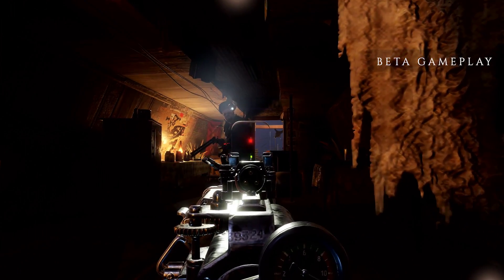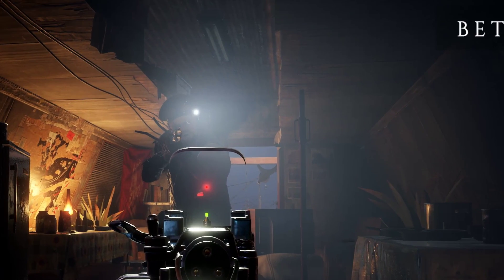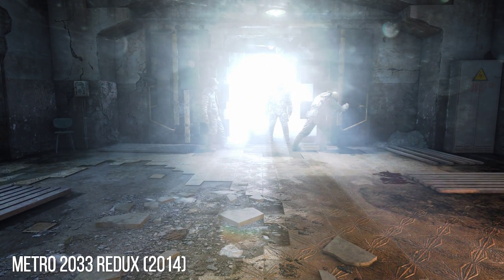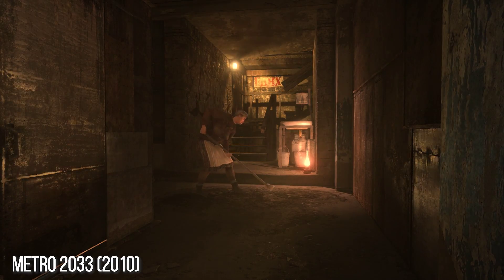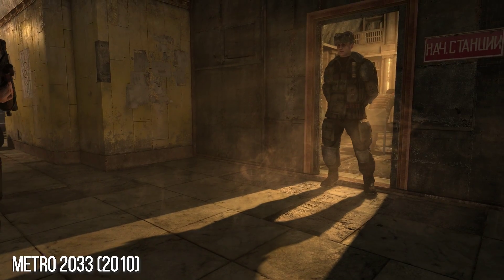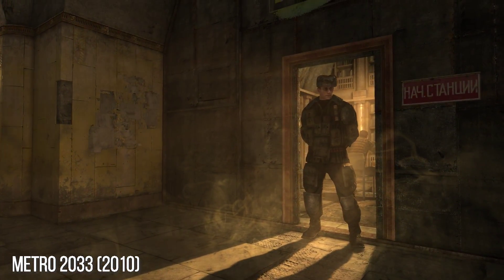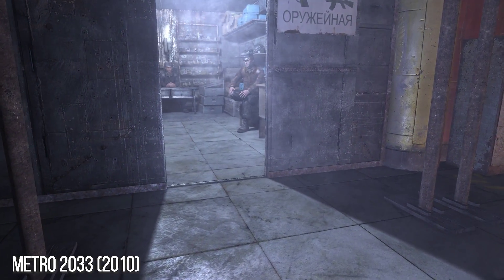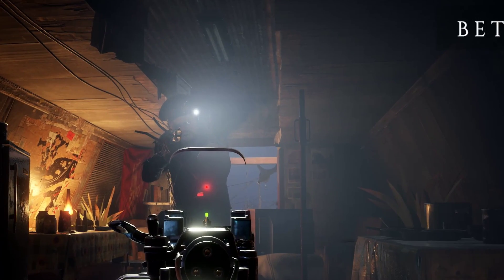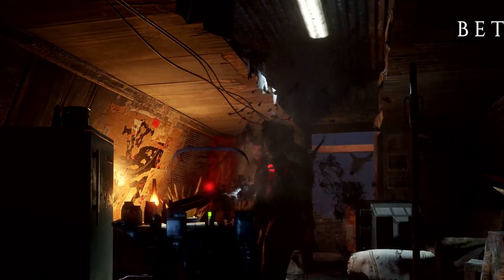Volumetric lighting returns as it has always been a serious staple — something the first game used heavily to emphasize the smoky, dusty, poorly lit corridors of the Moscow metro. I'd be curious to know if they switched over to a more modern voxelized solution, which would work with an arbitrary number of light sources, or if they're still using a per-light raymarch version like in the previous games. The footage available does not make any firm conclusions possible here, but at least we know what to look for.